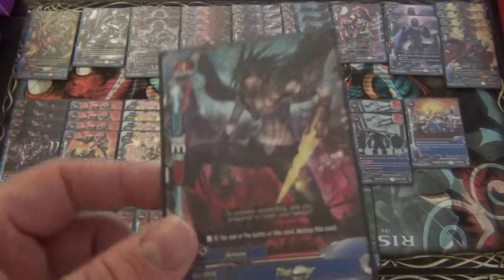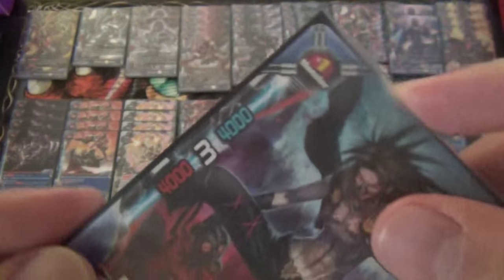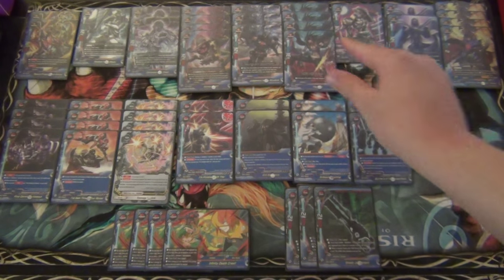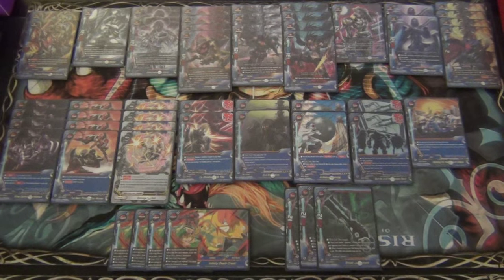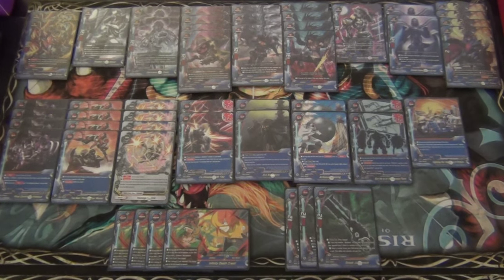Now we go to size 1s. We play 4 copies of the Scar. He is a 4-3-4 size 1. At the end of this battle, destroy this card. I like him because of 3 critical and because he destroys himself. He is of the lowest rank, which requires a monster be destroyed on your side of the field. I wanted to ensure the deck had a fair amount of cards that destroy themselves so I could activate the tutor spell, which we will go over later.